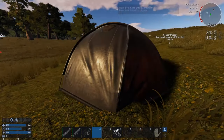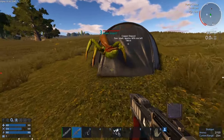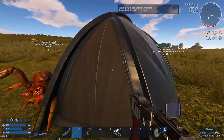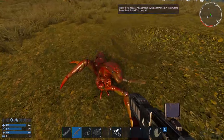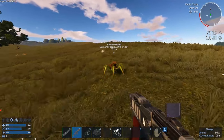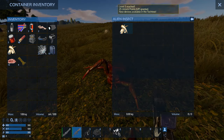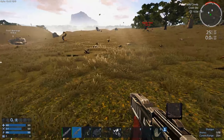Let's go ahead and sleep real quick. Get your tent out and sleep, then get back to killing. Pick it up by hitting Shift-F on it. All right, we hit level 5. Good.